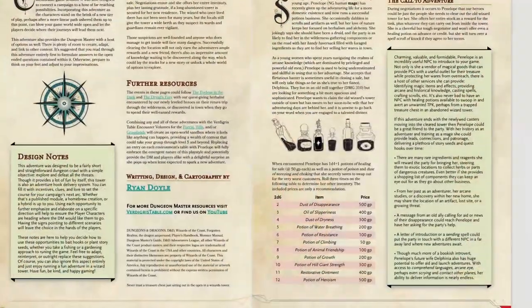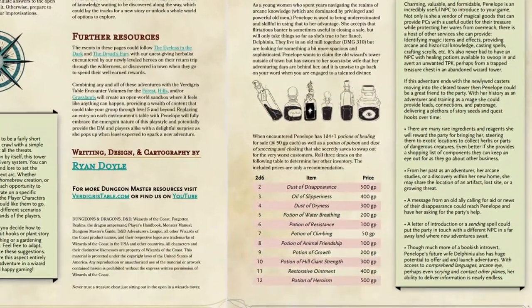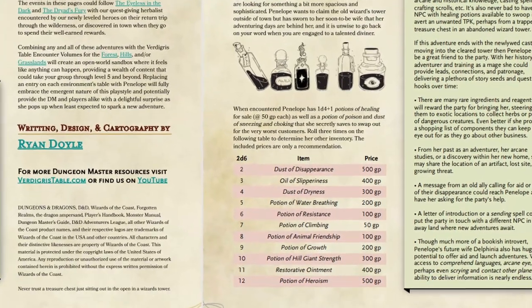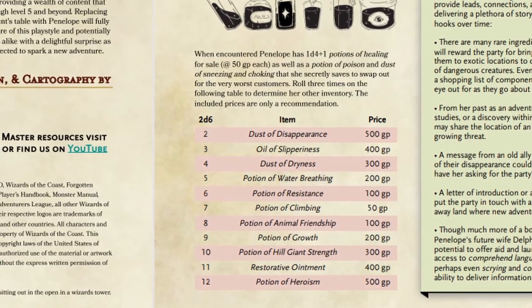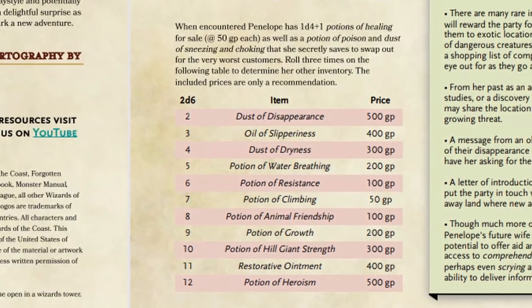When the player characters start trying to bargain over potion prices — which they almost definitely will, it's a guarantee in all the games that I've been in at least — even when they enter into negotiations, Penelope will offer up her entire inventory if the party agrees to go clear out the Tower of Rhydal for her. I made a nice little 2d6 table so you can see what she's got on hand every time she's encountered; her inventory can change, or you can just go and select a few potions from the list or add your own.